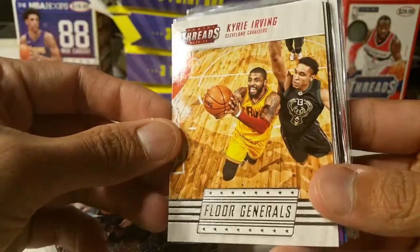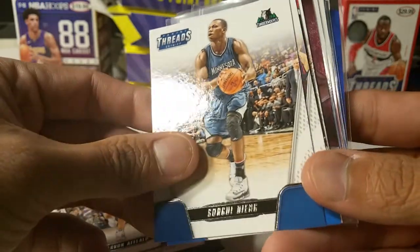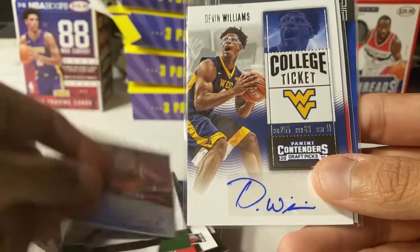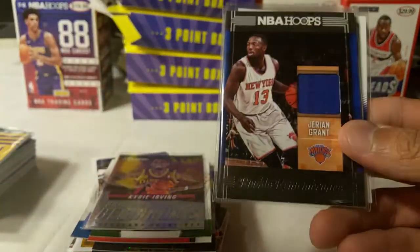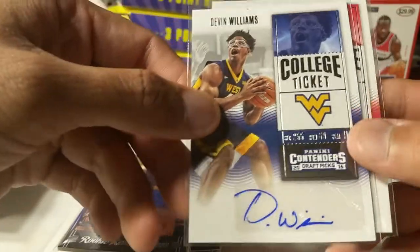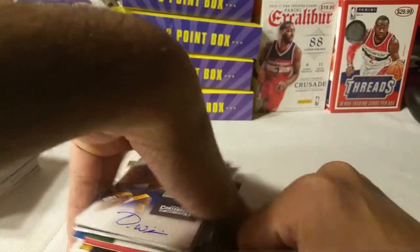Pack two also includes Jeremy Lin, Kyrie Irving, Aaron Afalo, Dang, Klay Thompson, Damian Lillard, Greg Monroe, and another Kyrie Irving. The hits for pack two are a Jeremy Grant jersey card — I mentioned when I pulled it that I was giving it away as soon as I could. The two autographs are both from Contenders: Devin Williams and David Walker.